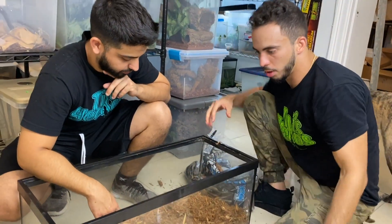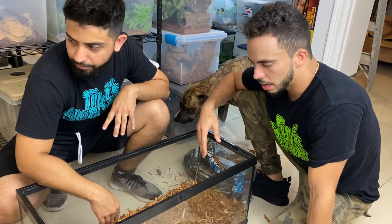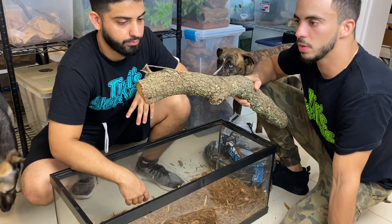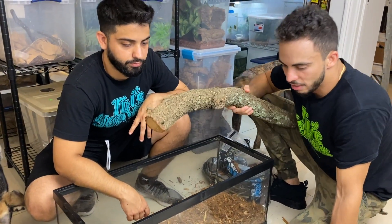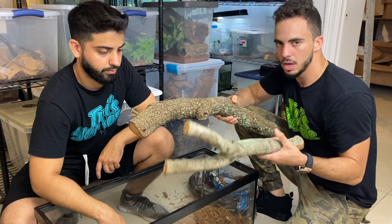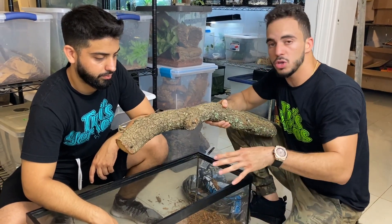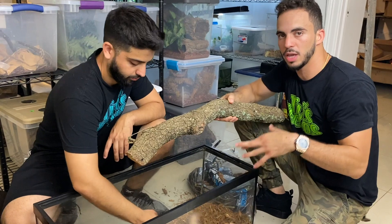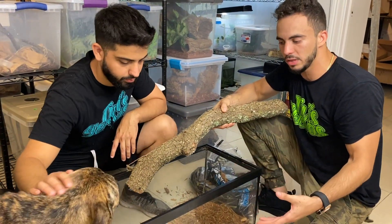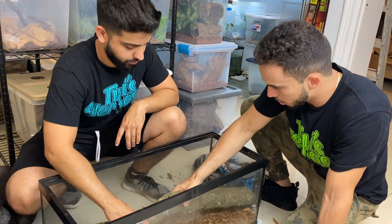We'll add two big water bowls in here since there are going to be about eight tegus. These branches are some we found outside. When you have branches like that and you want to use them, just make sure the wood is not toxic. Before you use them, if they fit in your oven, bake them at 350 to 400 degrees for about 15 to 20 minutes — that should kill any ants or insects in there.